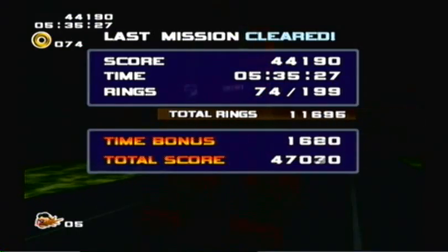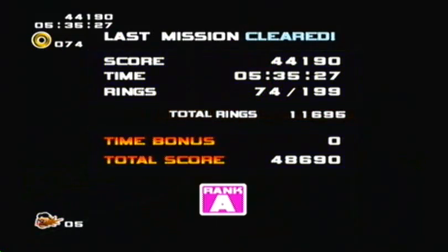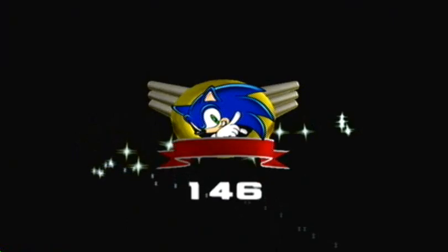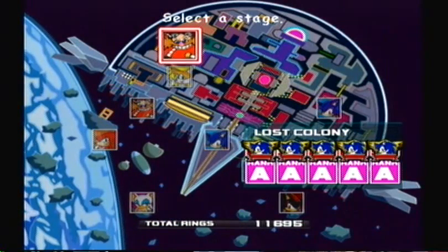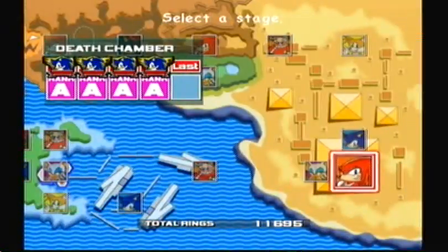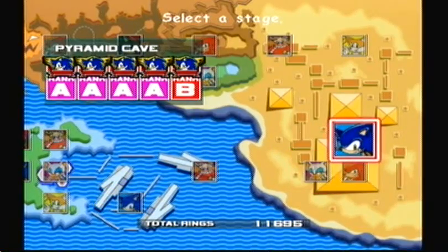Alright, what's our time? We're getting up there — I don't think we'll have time for Cosmic Wall. But we got an A rank in Lost Colony, so there's one more A rank we don't have to worry about ever again. And we're one emblem closer — only 34 left to go. We're on the final countdown. 34 — that's how many emblems are in story mode, I believe, so we only have that much left to do. So on the next episode of Let's Play Sonic Adventure 2 Battle, we're not going to be doing too much more. See you guys then.